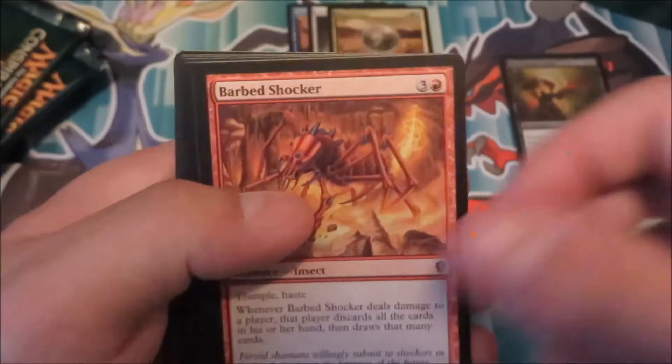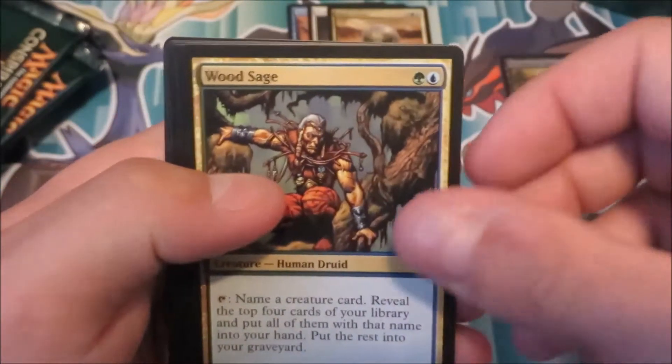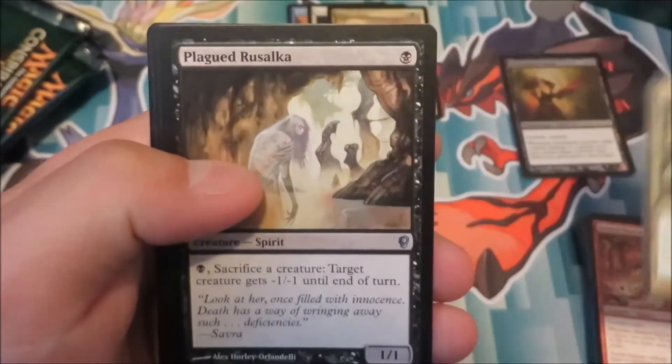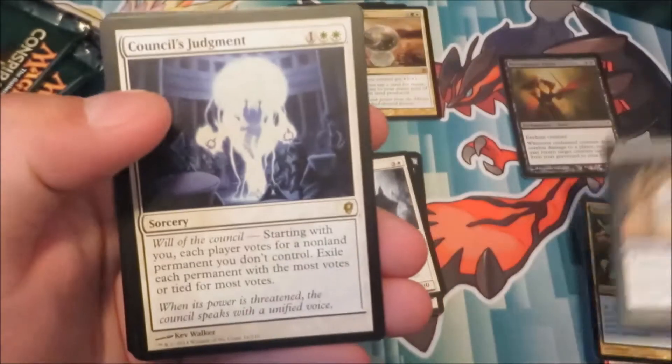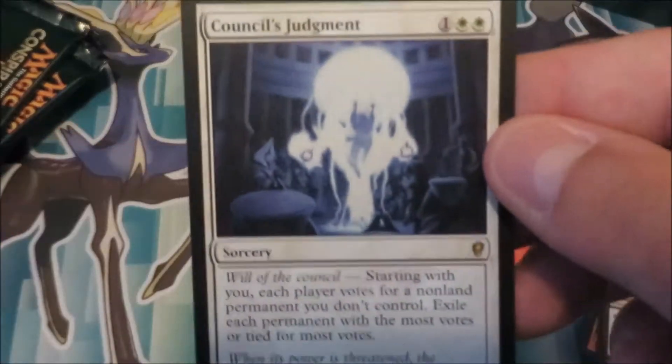We got Barbed Shocker, Wood Sage, Plagued Salka, and Council Judgment. Okay, just when we thought the box was getting bad to us, we got Council Judgment.